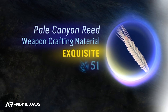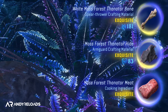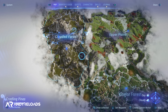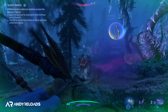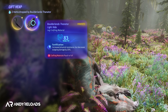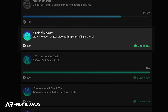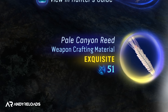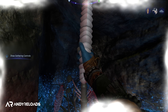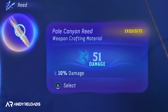Some resources are super rare: the Thanator hide requires finding Thanator dens — I've found two in the Clouded Forest, one to the north and one further south as shown on your map. These are pretty challenging boss fights but they reward exquisite hide and teeth for crafting, which dramatically increases item level. Inside Thanator dens you can also find the pale canyon reed, which is extremely rare — I cleared several dens before getting my second — but it adds a 10 damage bonus to your heavy bow string, a permanent worthwhile buff.